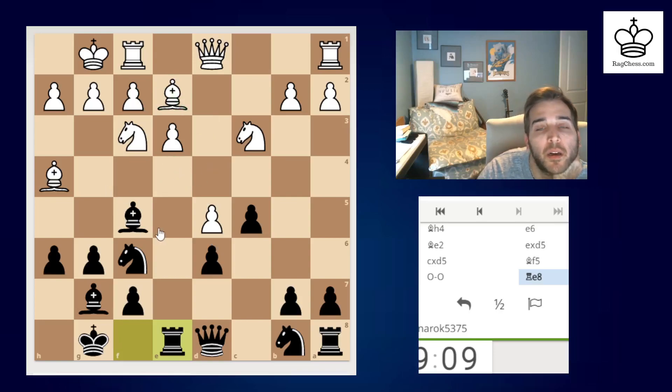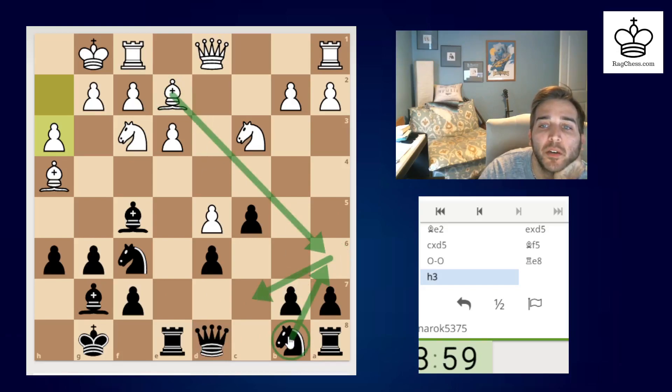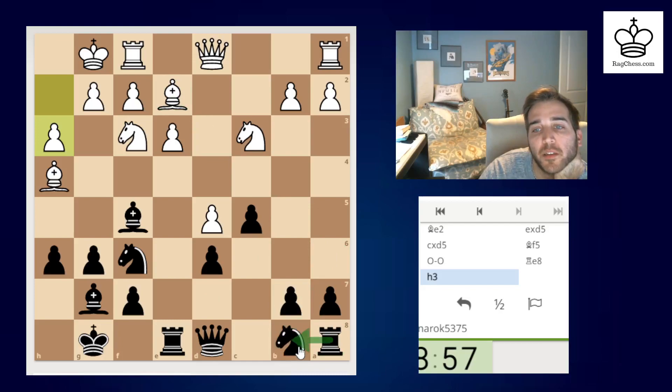Maybe he doesn't — potential sacrifice if I come here. Where does this knight want to go? Maybe he wants to go here but I've got the bishop, which maybe is not an issue because I'll play rook b8. He may be considering g4 — I don't think so, it's really just an outlet. He could probably open things up with this — maybe I'll play knight here first.